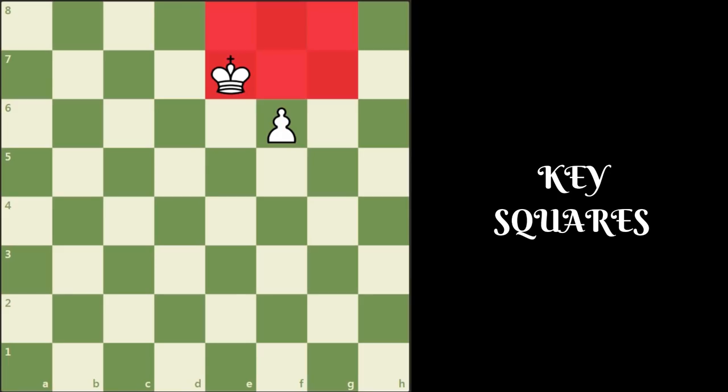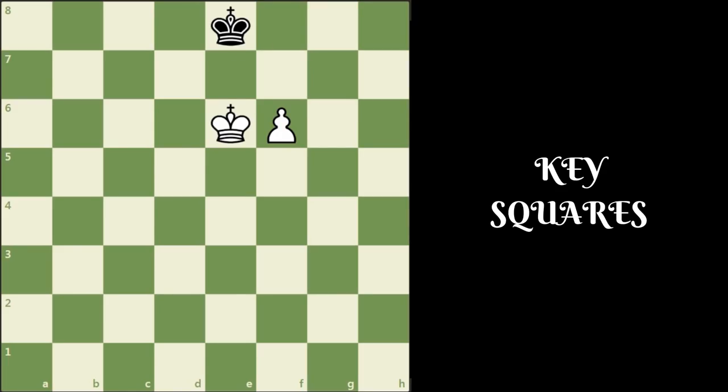The position of the black king does not matter here and white can win the game easily. Now for example, if it's white's turn to move in this position, then white cannot win the game — white cannot get hold of the key squares. If white plays a move like f7 check, then the black king will go king f8. Now white is forced to go king f6, and black has nowhere to go — the game will end in a stalemate.